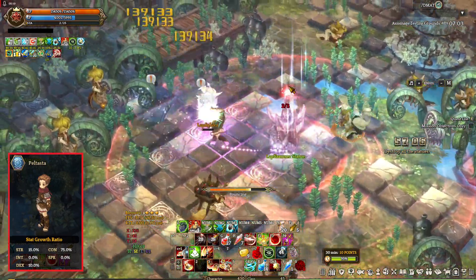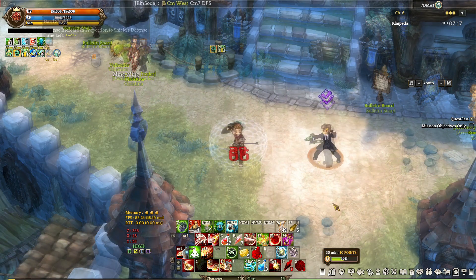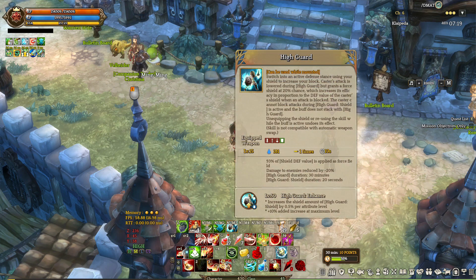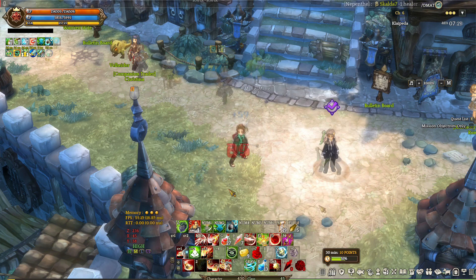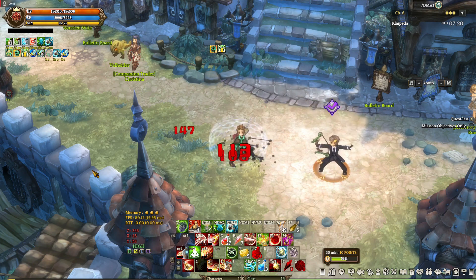The first Paltasta skill is called Hard Shield — this is your main defensive skill that increases your shield defense by 250%, so if you have a pretty good shield, you're gonna have a very high defense. The next skill is called High Guard, which increases your block and gives you a 20% chance to generate a horror shield that blocks more attacks.